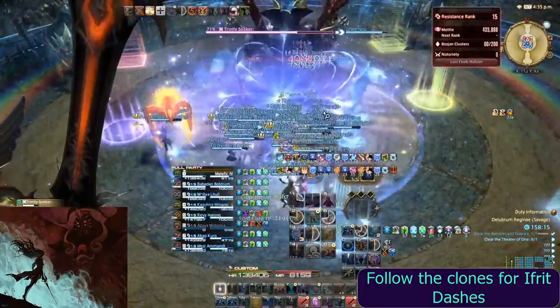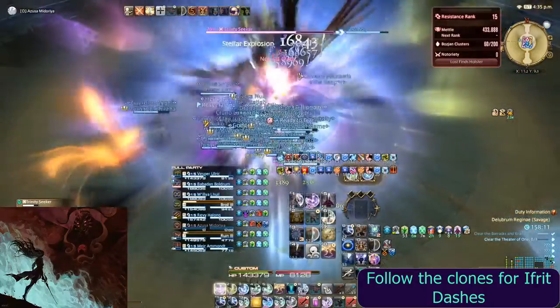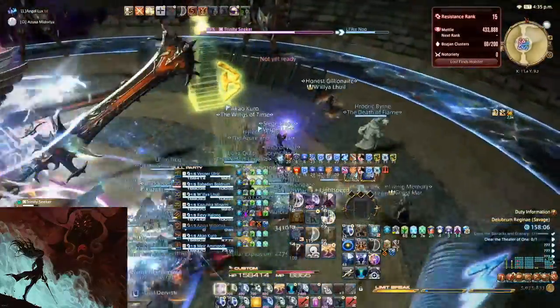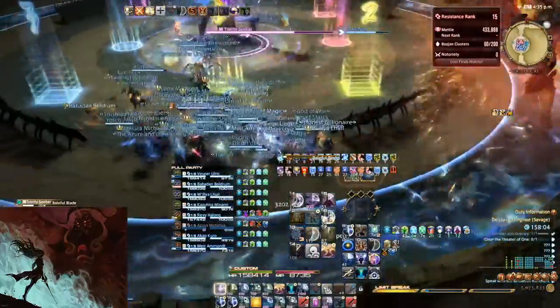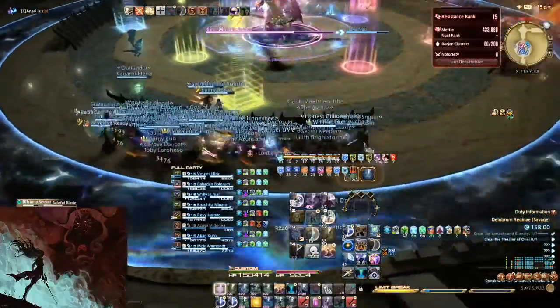Next, his clones will spawn and circle the arena. Start close to where the first clone spawned and follow the direction they went in as the boss dashes. If the boss casts Phantom Edge, stay in front of the barrier. If not, go behind.